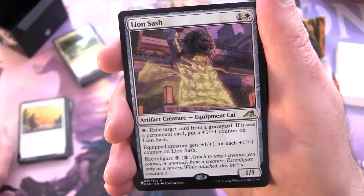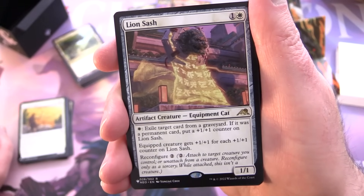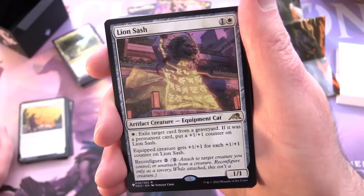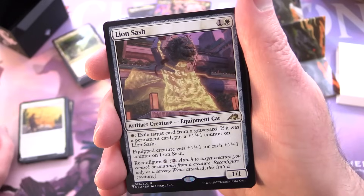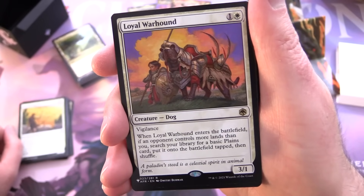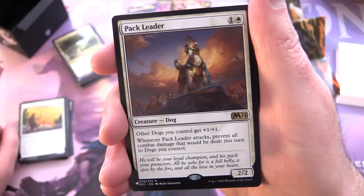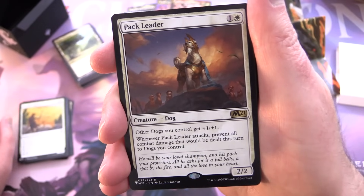Lion Sash — artifact creature equipment Cat, 1/1 for one and white. For a white, exile a target card from a graveyard; if it was a permanent card, put a +1/+1 counter on Lion Sash. The equipped creature gets +1/+1 for each counter on Lion Sash. Reconfigure two. That one's from Kamigawa: Neon Dynasty. Loyal Warhound — creature Dog, 1/1 for one and white with vigilance; when it enters, if an opponent controls more lands, search for a basic land and put it onto the battlefield tapped. Pack Leader — creature Dog, 2/2 for one and white: other dogs get +1/+1; whenever Pack Leader attacks, prevent all combat damage that would be dealt to dogs you control. Regal Caracal — Cat creature, 3/3 for three and two white: other cats get +1/+1 and lifelink; when it enters, create two 1/1 white cat tokens with lifelink.